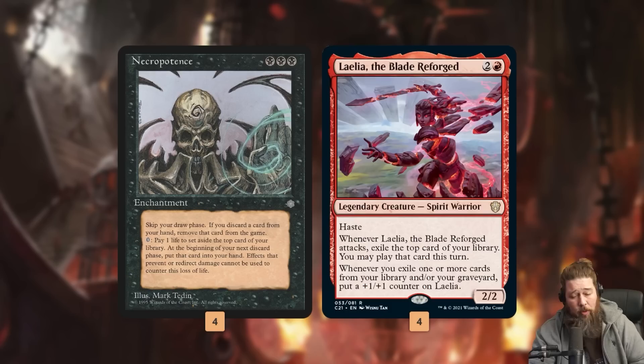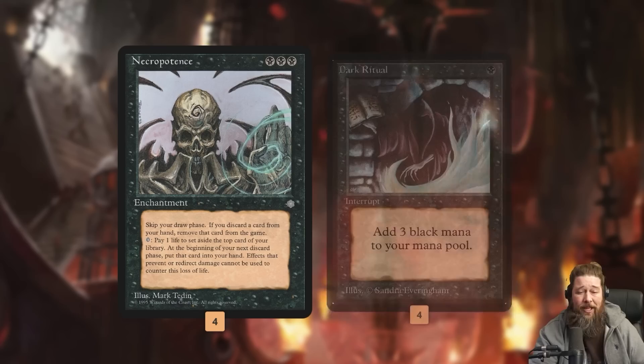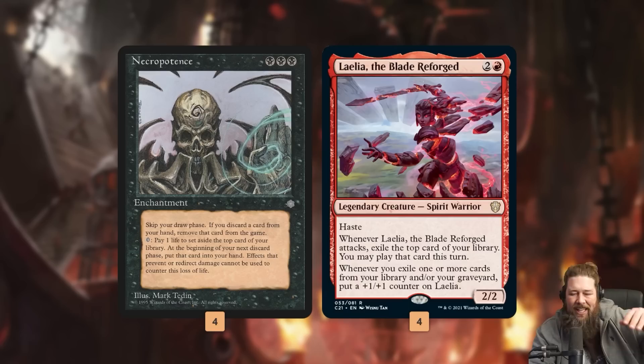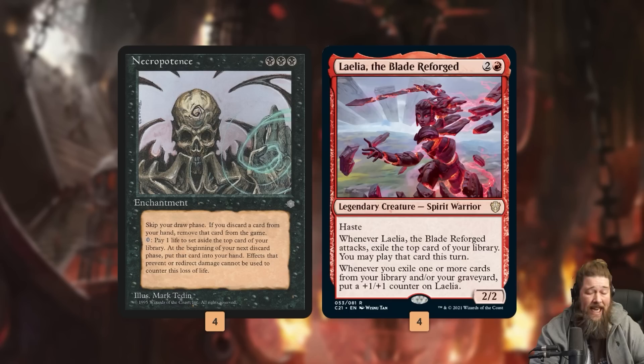This gives us a potential turn two kill. Turn one, we Dark Ritual out Necro and don't activate it. Turn two, we Dark Ritual out Layla and then activate Necro 18 times — that exiles 18 cards one by one from the top of our deck. We'll get them all in hand at the end of our turn, but we're going to put 18 +1/+1 counters on Layla first.